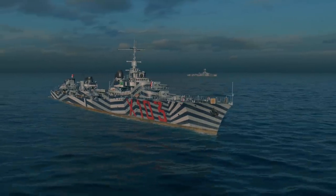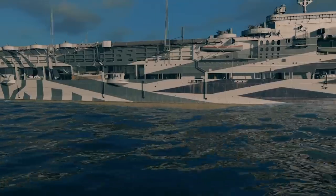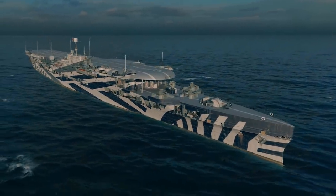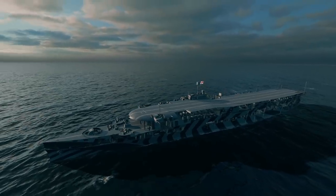Pay special attention to bundles containing permanent dazzling camouflages for destroyer Le Terrible, cruiser La Galissonniere, battleship Fusso, and carrier Furious. The bundles with this camouflage are available separately for each ship, but there is also a combined bundle that includes the camouflages for all the ships. Also, take a look at the bundle containing Le Terrible with her dazzling camouflage, a commemorative flag, credits, and a decent amount of consumables.